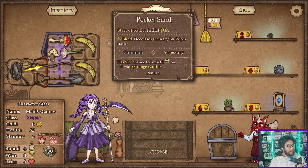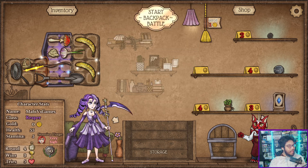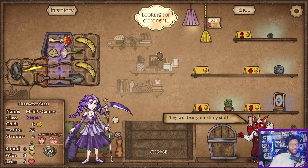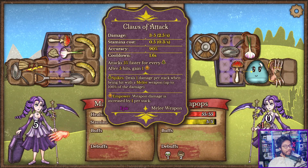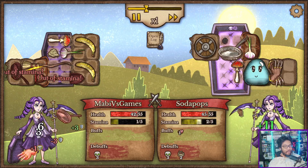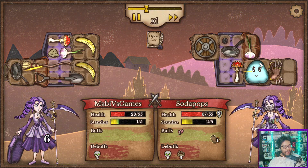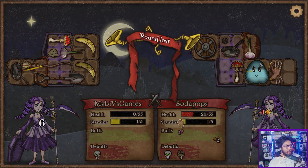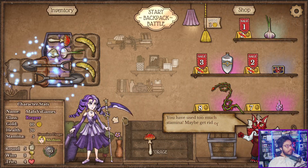Should I usually do this? I don't know. Just for now, because this is going to make up a room. We're probably going to lose an act. Claws of attacks — attacks faster for every thorn. After five hits, gain a plus. This is a cool weapon. Weapon damage is increased, so that empowers every other weapon. If you have a bunch of daggers with this, the daggers get stronger too. I wasn't expecting to win that one. But now we got two shovels.